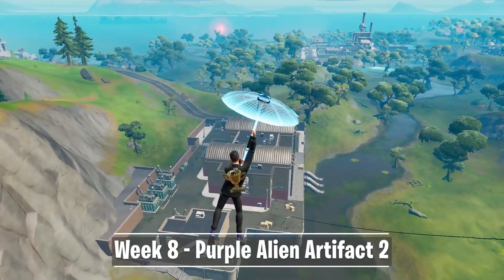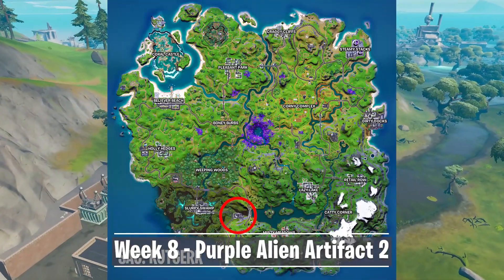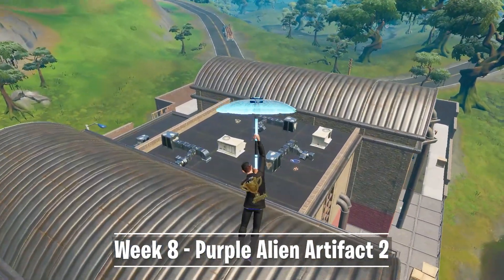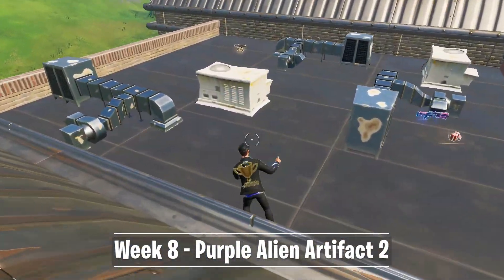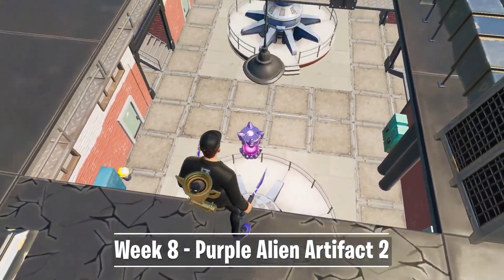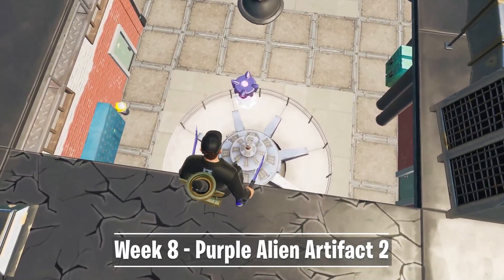The second artifact can be found at Hydro 16. This landmark is located between Slurpy Swamp and Misty Meadows. Make your way to the main building and land on the roof. Because the item is floating, you have to pickaxe this exact part with the white AC on top. Now you can jump down to get the artifact or build up from below if you missed it.